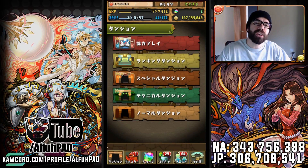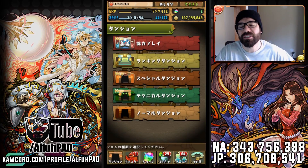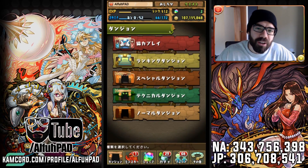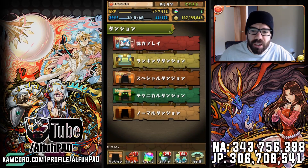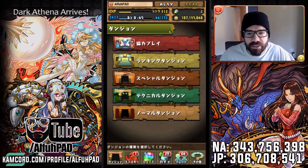No, not Rod Dragon. That's yesterday's news. People are much more excited about Dark Athena. If you look, Dark Athena, the monster card number is 3193.